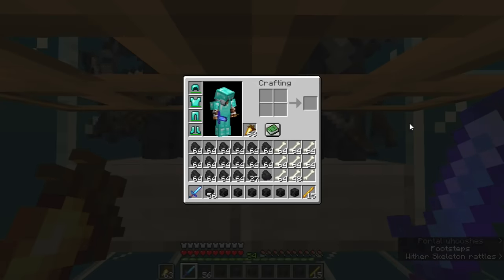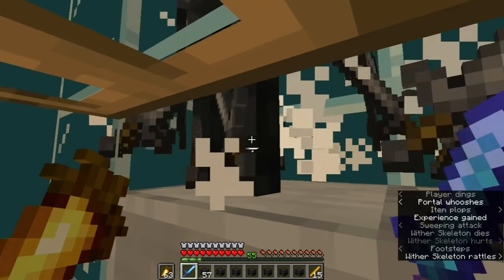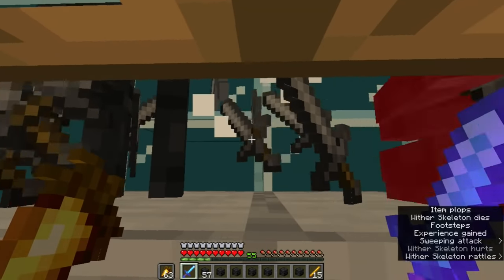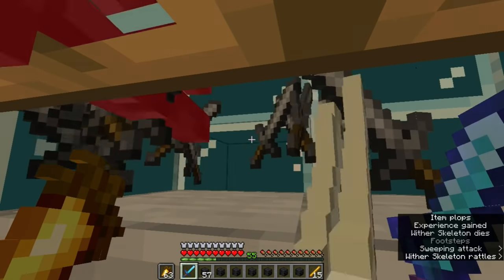Hi, this is IanX04, and today we're going to build an extremely simple yet powerful Wither Skeleton farm that requires no spawn proofing, no Wither Roses, and no Piglins, and yet this farm cranks out about 135 skulls per hour — that means you get an equivalent of one beacon every 80 seconds of using this farm.